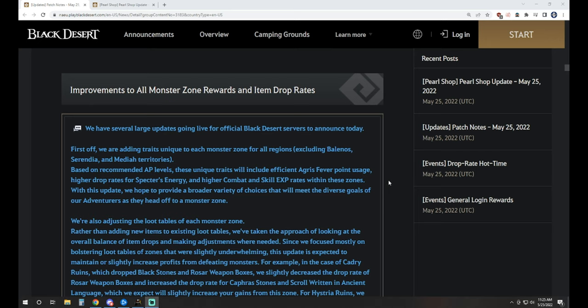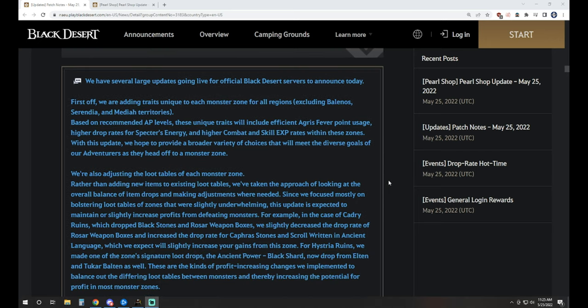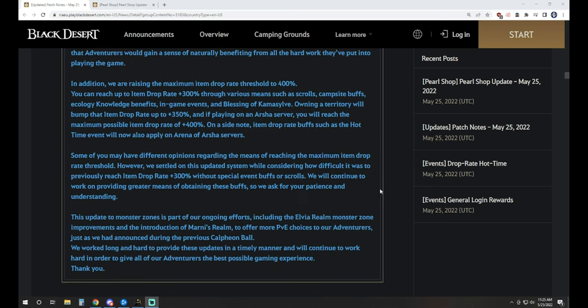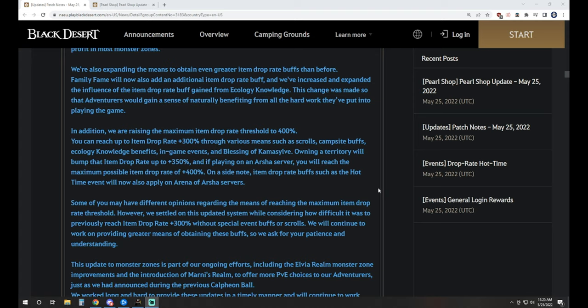We got the improvements to Monster Zone Rewards and item drop rate adjustments, which was also implemented on Global Labs. Essentially item drop rates were increased in different ways — the Ecology cap is now going to be 300% total item drop rate. Then you can get an additional 100% with the Arsha buff and the Castle buff if you have the owned territory with your guild, for a maximum of 400%.